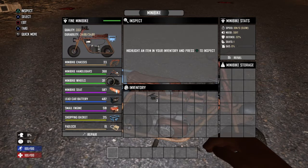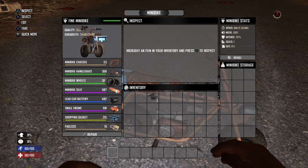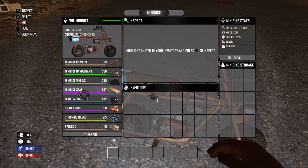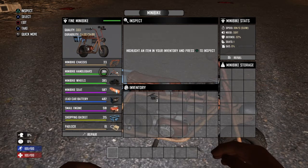Now for the minibike wheels, you're just going to need to go to a gas station or something, and then you're going to find just random wheels on the floor. Keep on hitting them to get the minibike wheels. Sometimes you won't always get them, but if you keep on trying to hit the wheels you will get them soon.